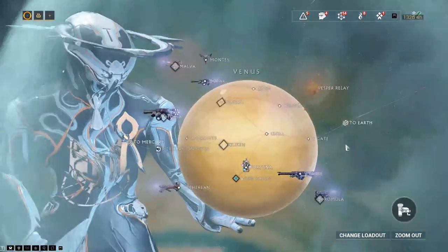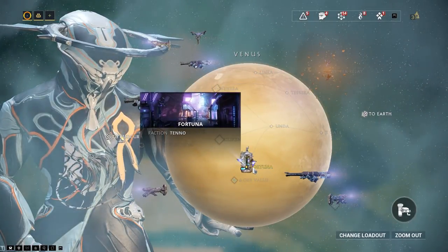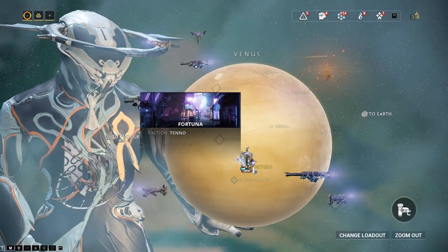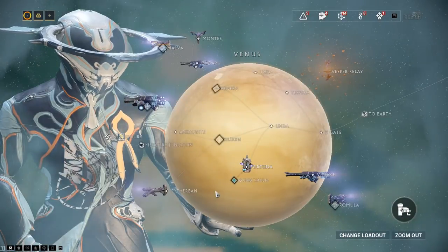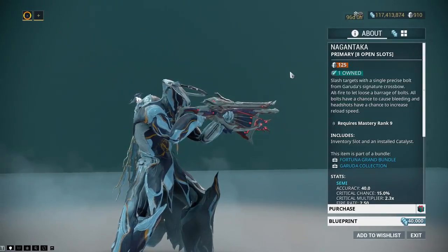The biggie of course is Orb Vallis. You have to go to Fortuna first — I really wanted to jump straight into Orb Vallis but we'll get there. There are also three new weapons.